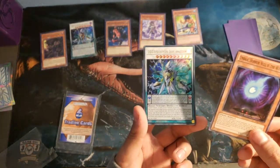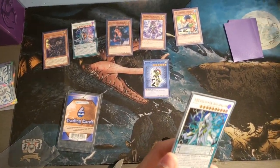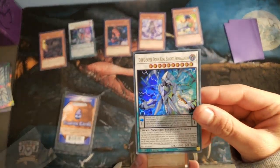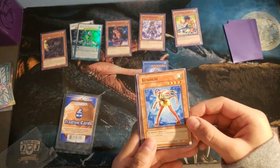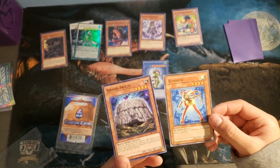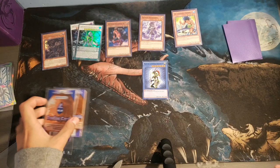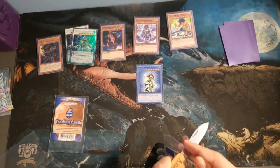Another DDD. Oh my god. Is this a holo? No, it looked like one. Definitely going to keep the Black Luster Soldier in mint condition. DDD Super Doom King. Kino Natchi and Imano Iwato. Almost down to our last Yu-Gi-Oh Dollar Tree pack.